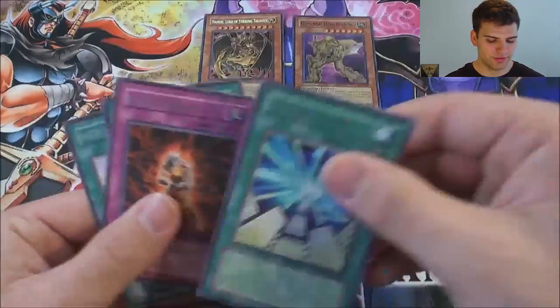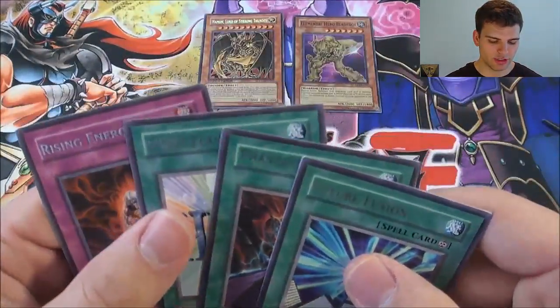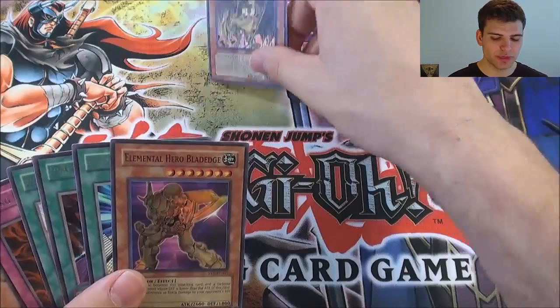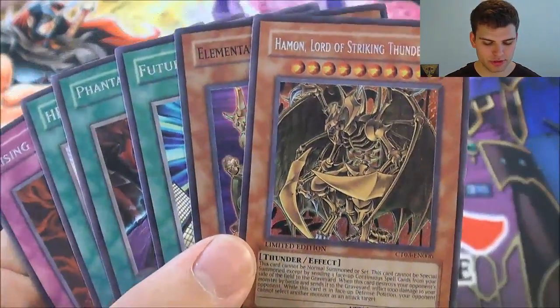So we have Future Fusion, Phantasmal Martyrs, Hero Flash, Rising Energy, and then a Super Rare Elemental Hero Blade Edge, and our Secret Rare Hamon Lord of Striking Thunder. Alright YouTube, thanks for watching. Remember to subscribe for more Yu-Gi-Oh videos. Simply Unlucky, signing out.